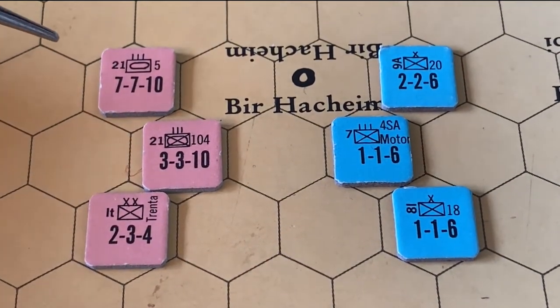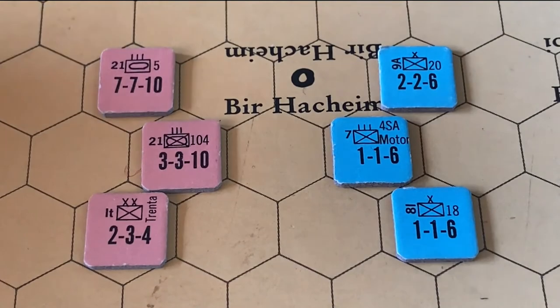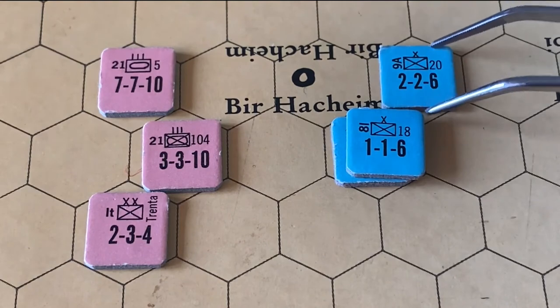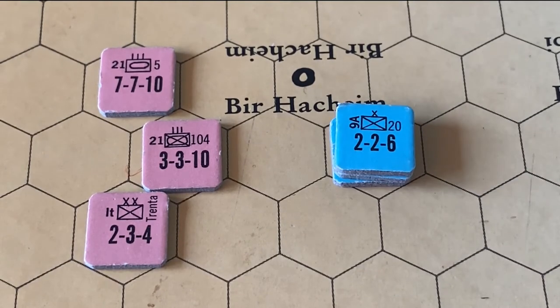For example, one of the two strongest units in the game is the German panzer unit — seven attack, seven defense, ten movement. So the Germans have a smaller but more compact force, while the Allies have a lot more troops and more mobility in terms of spreading them around, but each individual unit isn't that strong. The stacking rules allow three combat units in one hex.